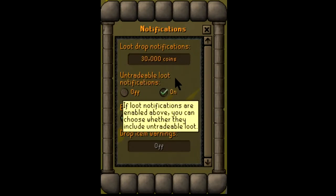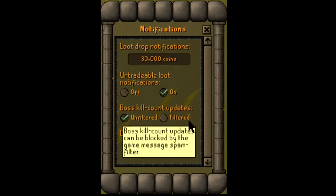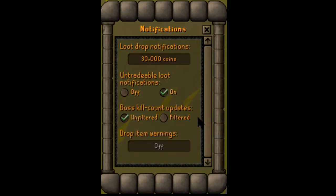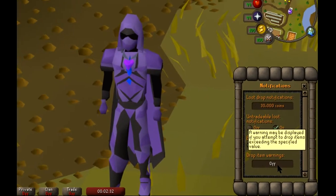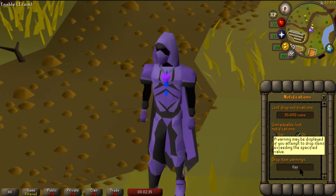Second, make sure you turn on untradeable loot notifications — there are a lot of really important untradeable items in Old School RuneScape that you may not see on the ground right away. Boss kill count updates can be set to unfiltered, so any boss with a kill count will show your kills in the chat. Finally, drop item warnings are totally up to you — you can set a value for when you'd get a warning attempting to drop a valuable item. As you get more comfortable with the game, you'll know which items to drop, so I have mine set to off.